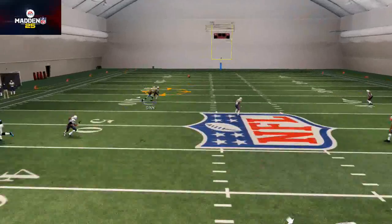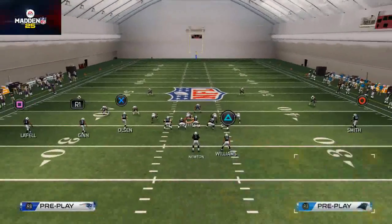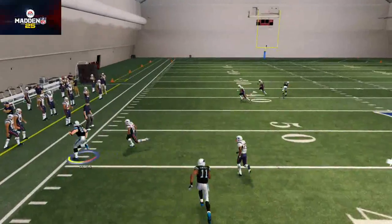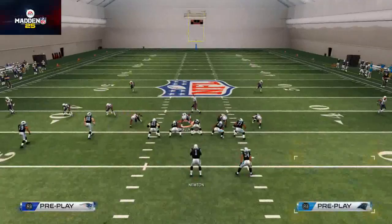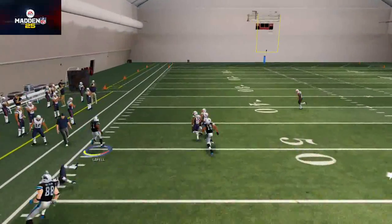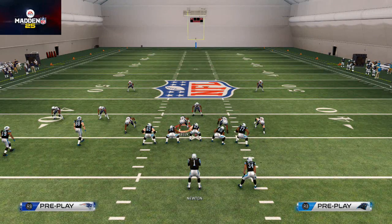Against the Cover 2, it's a one-on-one with the safety over the top. Against a Cover 3 zone, the streak will actually get pressed and we're going to be able to fit this little out route in to Greg Olsen - we wait for it to develop and eventually it gets open against the defense. Against a Cover 4, we like to check down to the underneath flat route because it does a really good job hitting the defense where it's weak, and getting a guy there with good running stats so he can run after the catch.